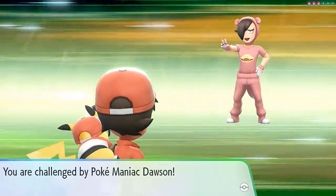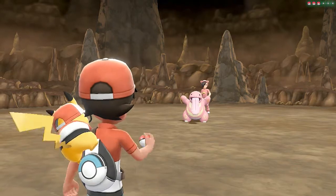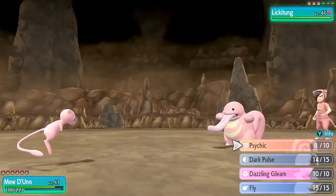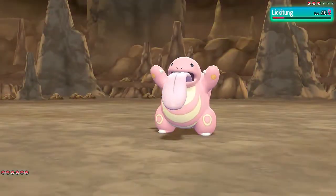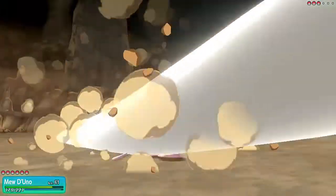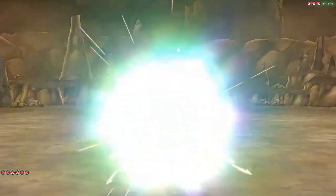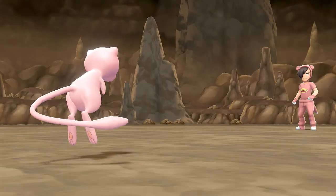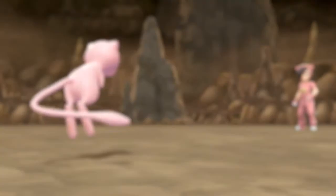Here we go — another battle, against Pokemaniac Dawson. He's coming out with a Lickitung, a pretty rare Pokemon I have yet to find. Here we go, Mew De Uno — Lickitung looks like a big stick of gum. Look at all that pink! Psychic attack does it — say goodbye to Lickitung! He's about to come out with a Blastoise so let's go with Sparky.